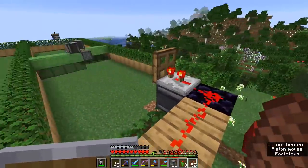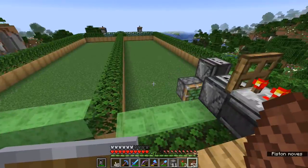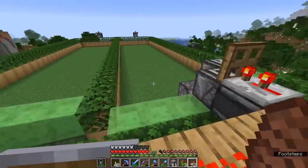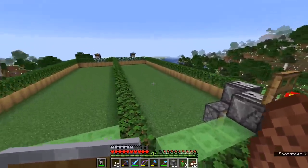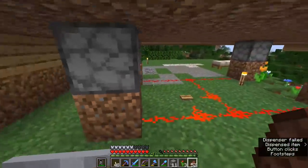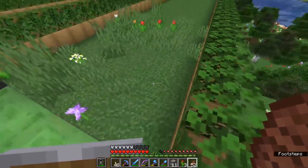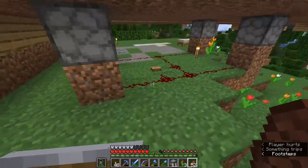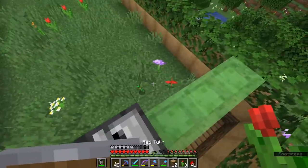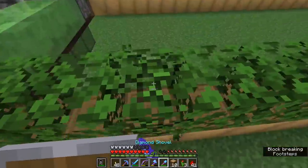What we're going to do is have the observers on each side actually trigger those dispensers — so every time this trapdoor gets a redstone pulse, so do the dispensers, meaning there's always a fresh crop of flowers and grass for the flying machine to collect each time it's triggered. Any time this flying machine is ready to go off on its journey again, we'll have a fresh crop to mow down. Let's press the button again and see how the bone meal has distributed the grass and flowers this time.